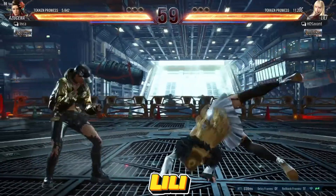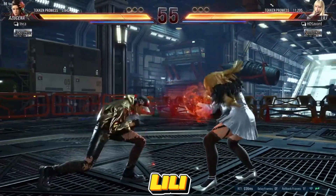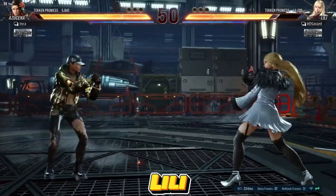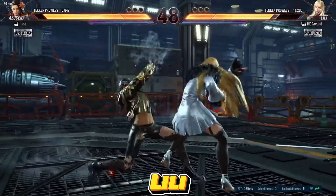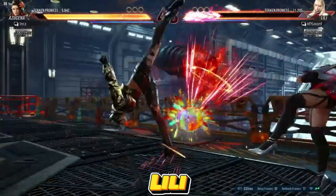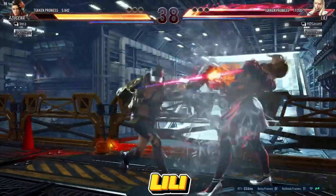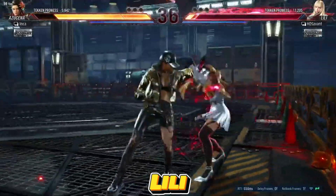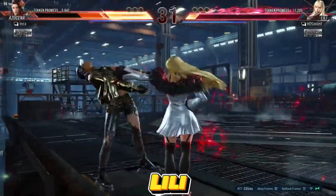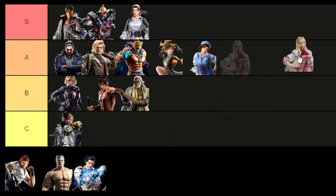Lili emerged as a standout character in Tekken 8 CNT, boasting exceptional combo potential and dealing substantial damage upon landing hits. Her remarkable movement and sidestepping capabilities further enhance her prowess, particularly when she activates heat — a state you definitely want to avoid facing. While her offensive strategies carry inherent risks and vulnerability to punishment or sidestepping by informed opponents, in the hands of a skilled player Lili proves to be a force to be reckoned with. As a result, I'm placing Lili in the A tier.